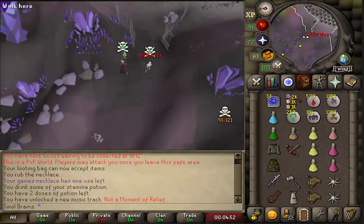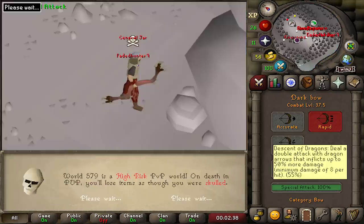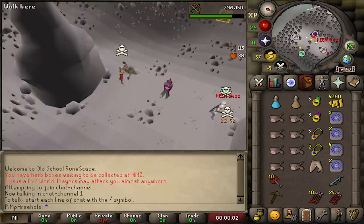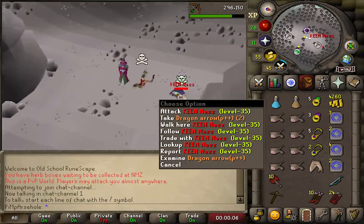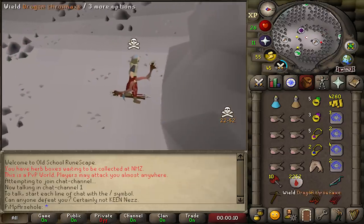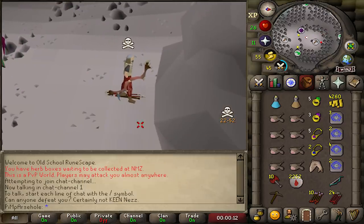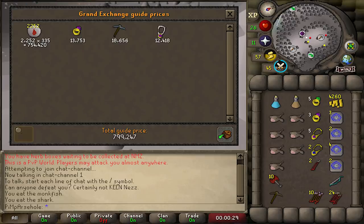There's a level 35. What account do I have? I bonded up this D-boer. I killed him — Keen Knees, 2k Bloodrunes. The bond cost 5 mil and we made 750k, which means we lost 4 mil on this PK.